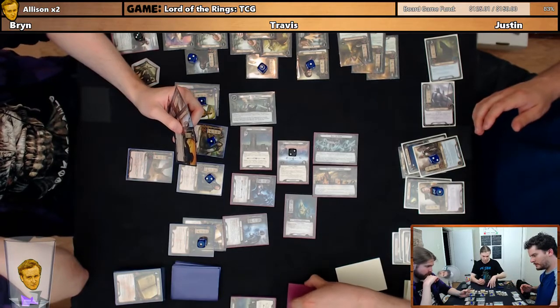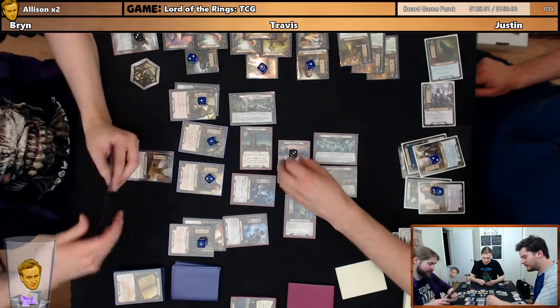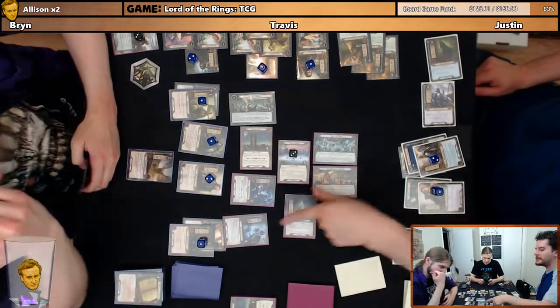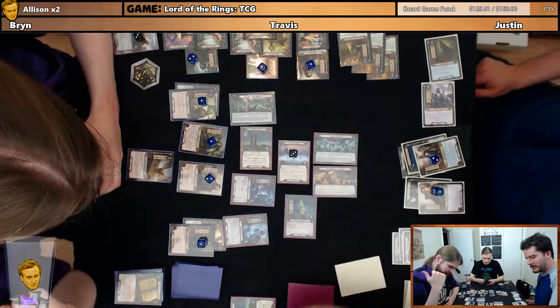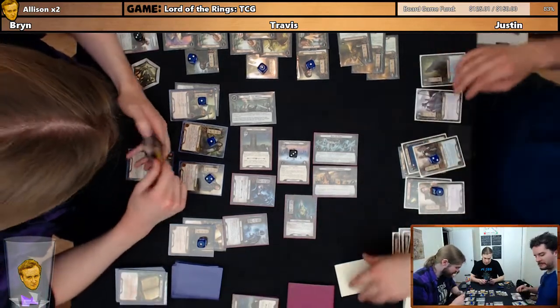Yeah, that would be the broken one. Bryn, you discarded a card this turn from the top of your deck, right? Oh sweet — I don't want to draw that guy anyway. Yeah, for the formula. Yeah, when you did that earlier — when that fucker attacked, I discarded a Book of Eldakar. Yeah, okay. I'd still have to draw this idiot though. Yeah, the Gondorian Scareman. Can't even get to a master or whatever.